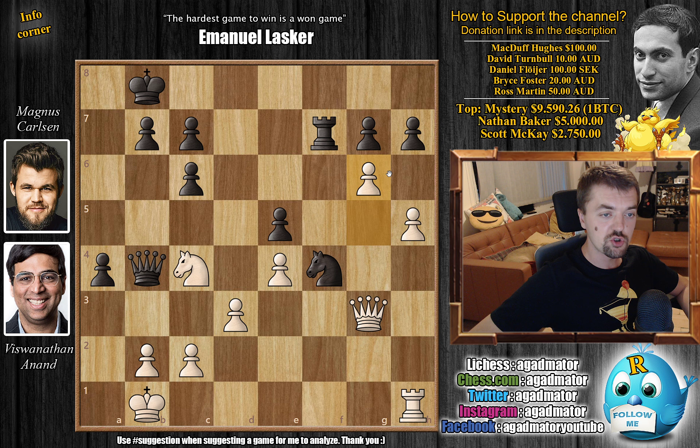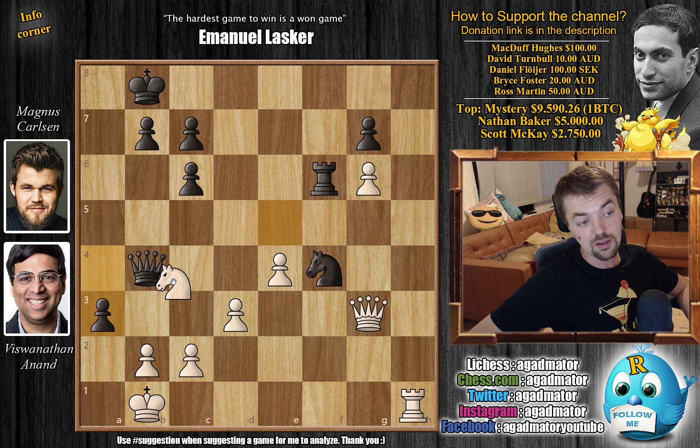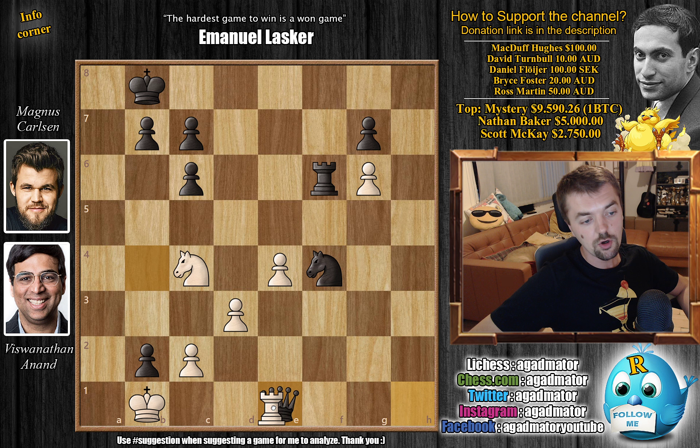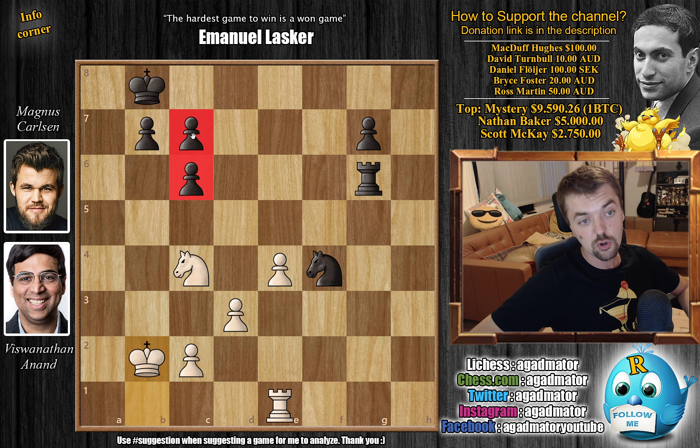Anand decided to go for g6 first. h captures, h captures, and now rook f6 by Magnus with a double attack on the pawn. Anand basically has no other choice — he should go for Knight captures on e5, as ugly as it is, followed by a3 and Knight c4 to defend against checkmate, then Queen e1. After the queens are traded off, rook captures on g6, king captures, we get an endgame where Magnus has a passed g-pawn and is up a pawn, but it's also a double c-pawn — so maybe white will be able to hold.